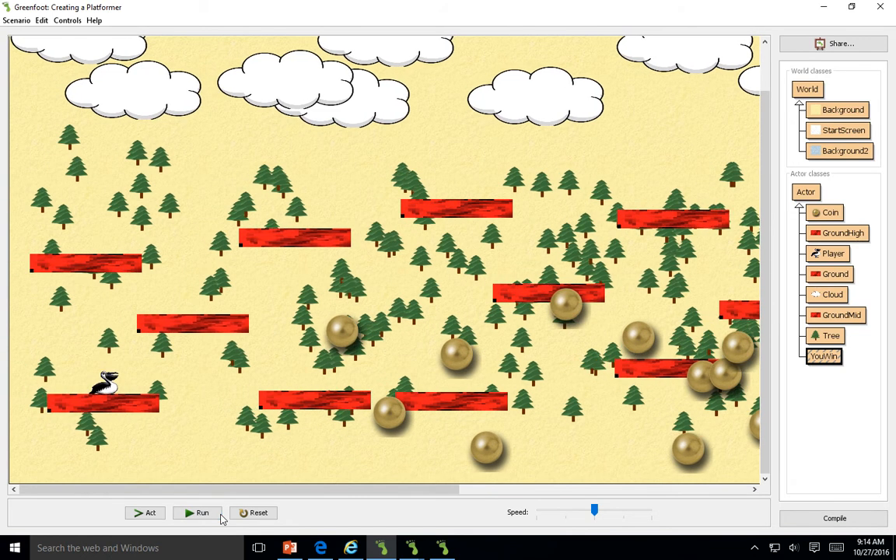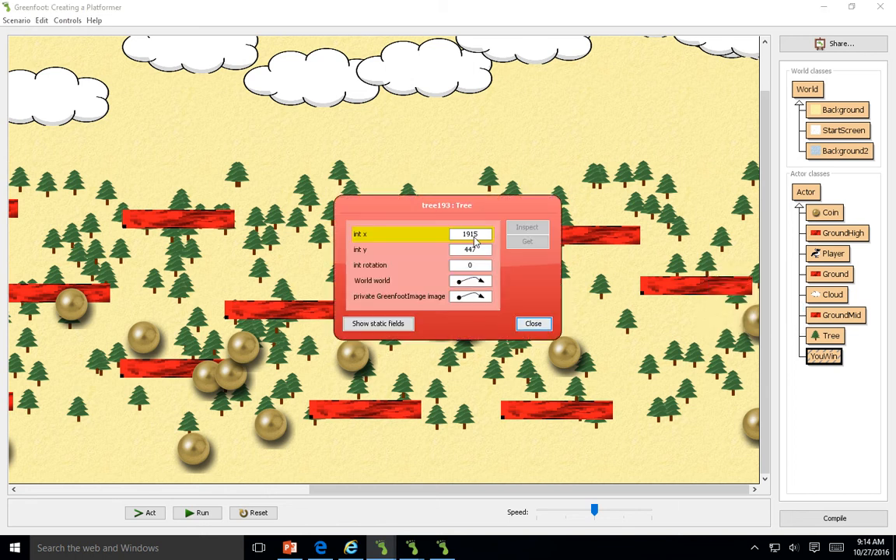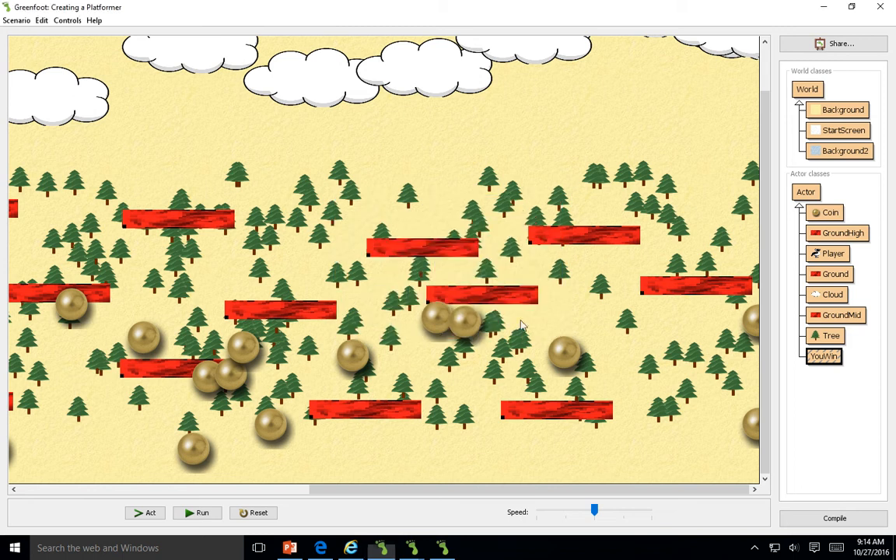Now my world has stopped after 10 coins. But what if I want to make it so that at 10 coins, in the very center — let's inspect — at about 1950 and 450, there's going to be a door that pops up. If we go into this door, we go on to the next level.